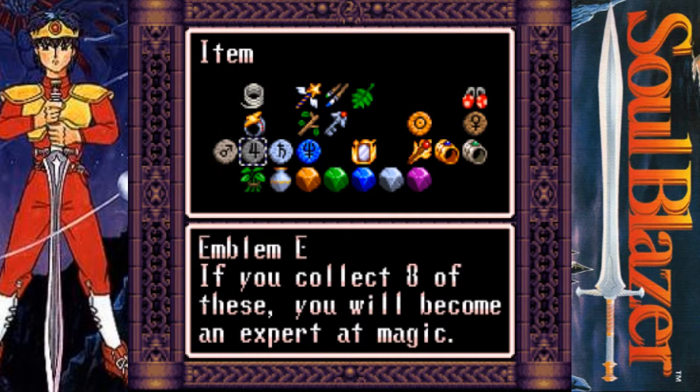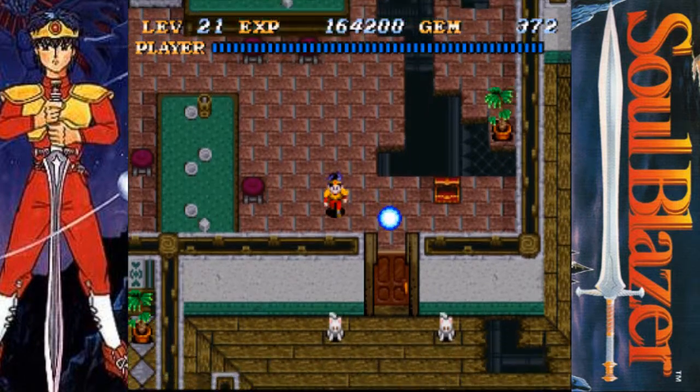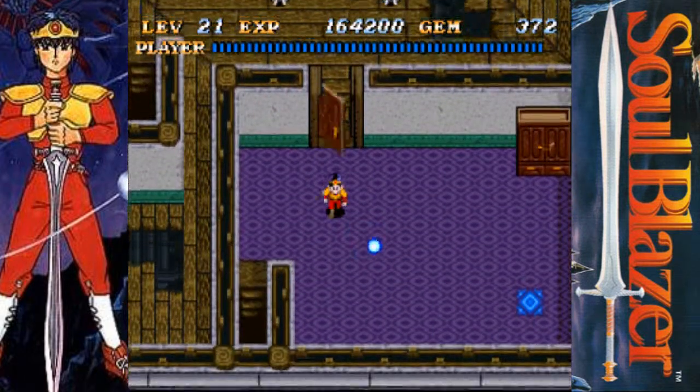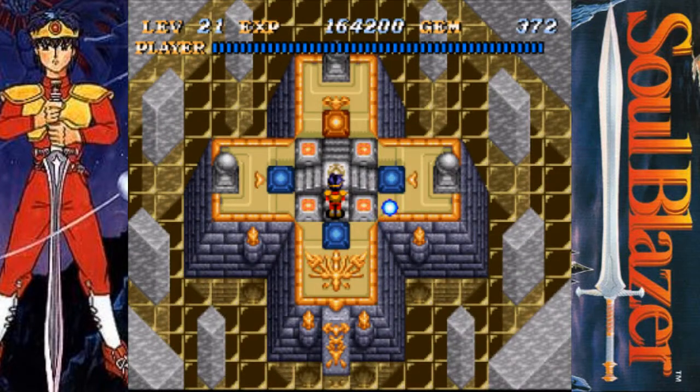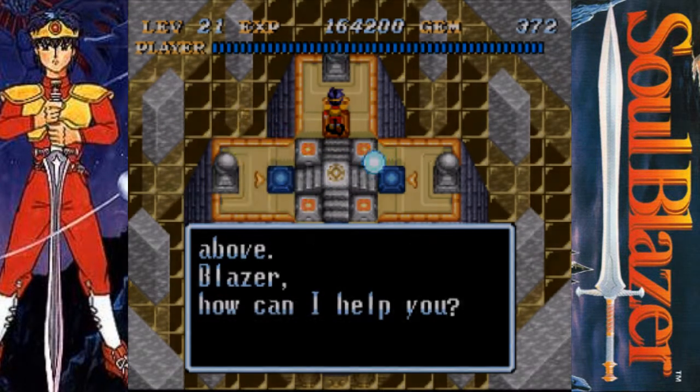So we have one, two, three, four, five, six of the eight emblems required, so we're getting pretty close. And for that matter, we have two of the three phoenix thingamabobbers — the red hot objects.